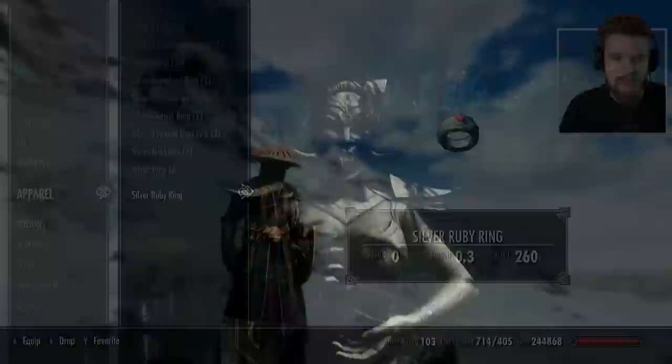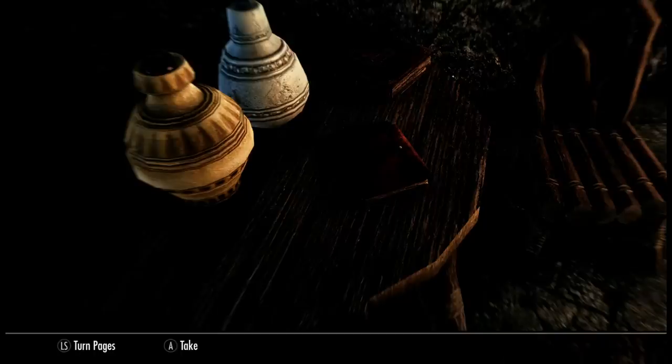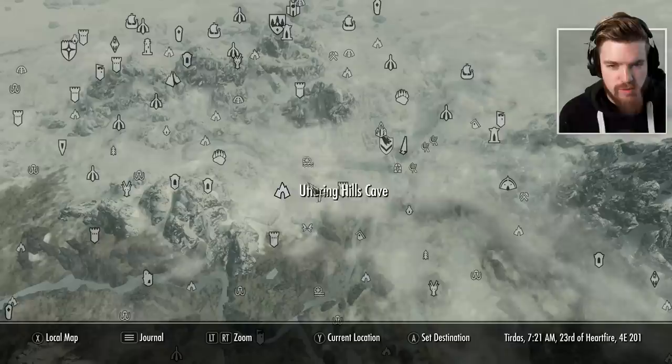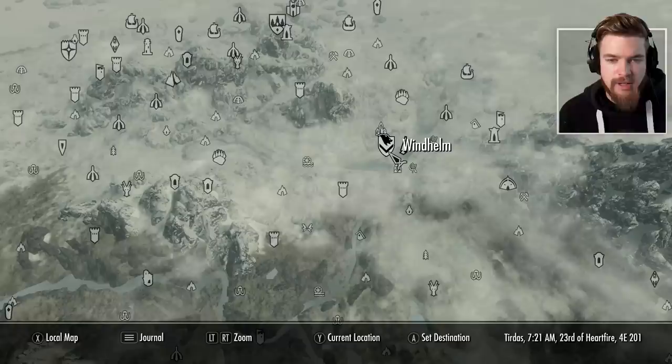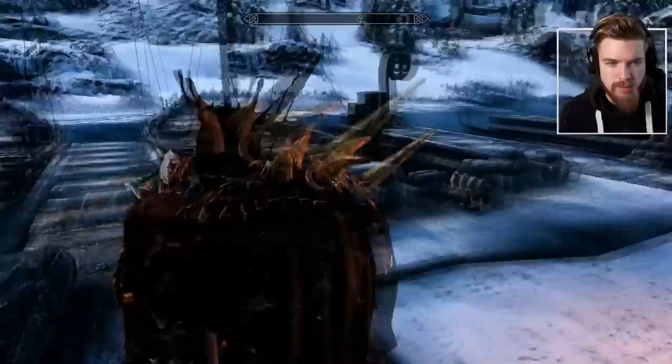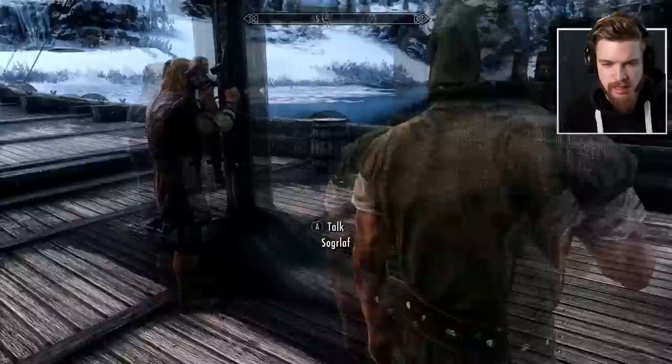To actually start the Ghosts of the Tribunal questline, we must read a very specific book located in the island of Solstheim, which is off the coast of Skyrim. So now I'm going to show you how to start this quest and how to get there. If you've never been to Solstheim before, all you need to do is come over here on the map to Windhelm. You specifically want to go to Windhelm docks, and once you arrive you're going to want to board a boat and speak to a gentleman who's going to take us there.